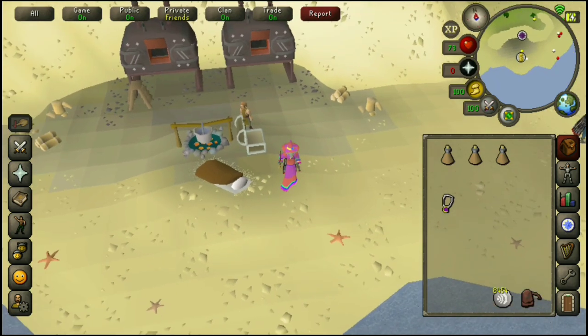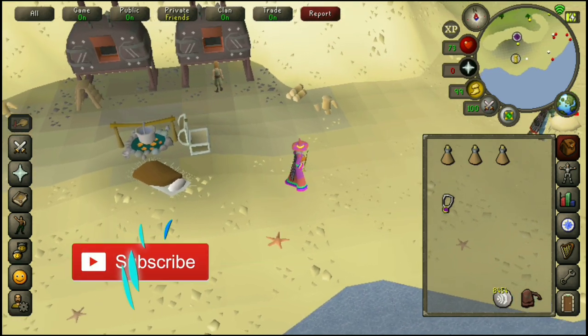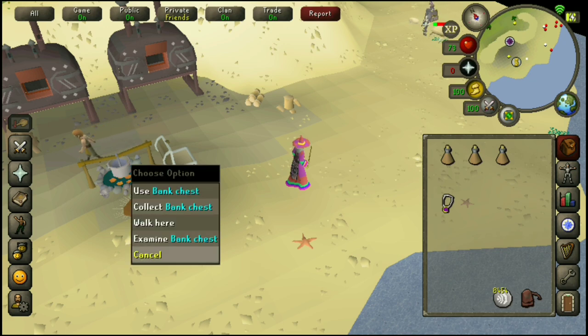So I'm just going to make a quick one just to cover that and show you how to get here to the Sand Crabs, where there is a really good place to train. You can AFK pretty well and there's a bank chest which makes it even better.